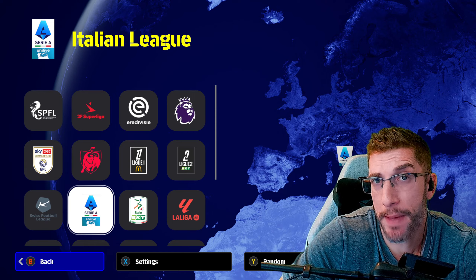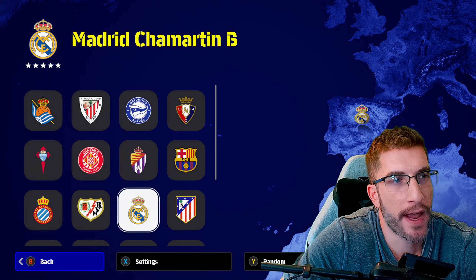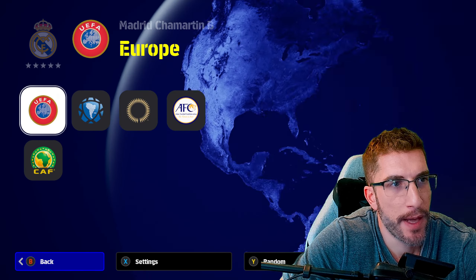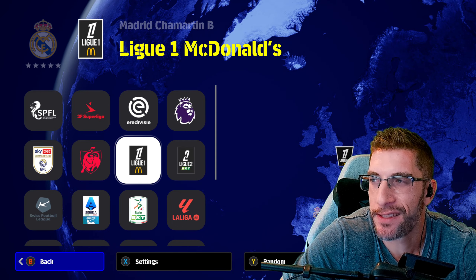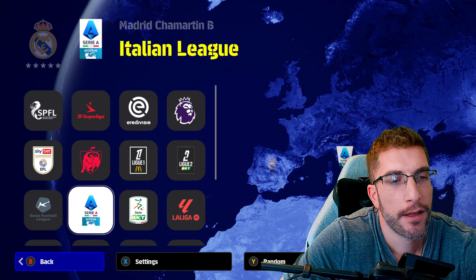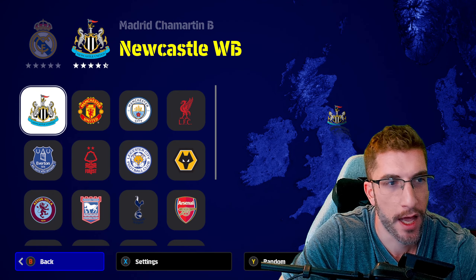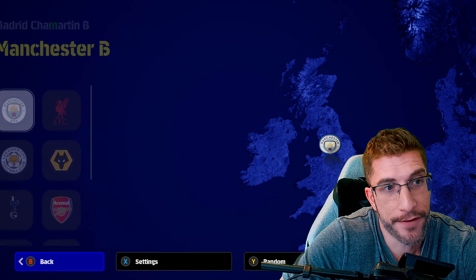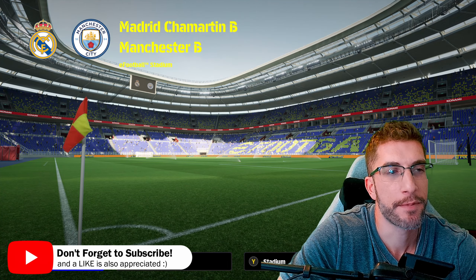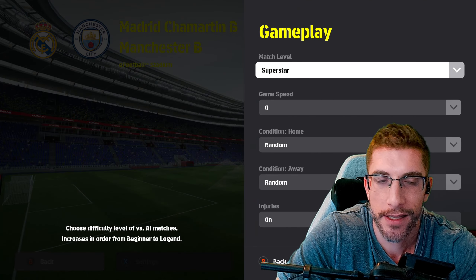We're going to play a match - let's pick two teams that aren't licensed to show something. We'll do Real Madrid taking on... actually, let's just do Man City because De Bruyne's hair gave me a good laugh on my stream - his hair flowage looks exceptional. I know, I'm getting excited about hair physics. That's where we are with this game. We're playing on Exhibition because in MyLeague you still can't change all these settings apart from difficulty level. We'll play on Superstar.